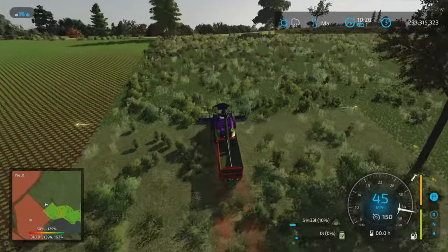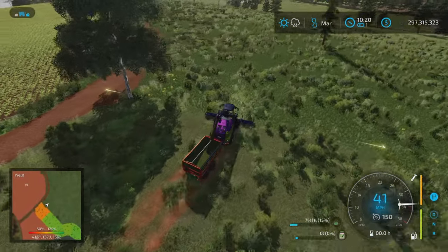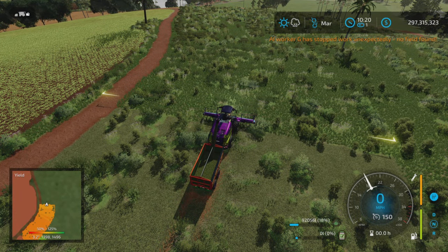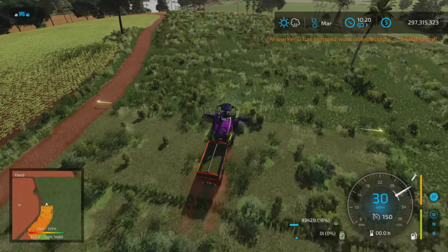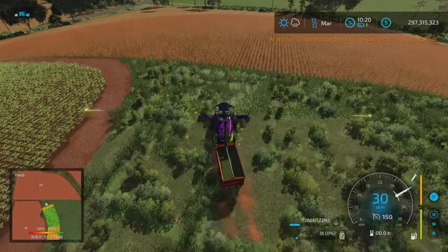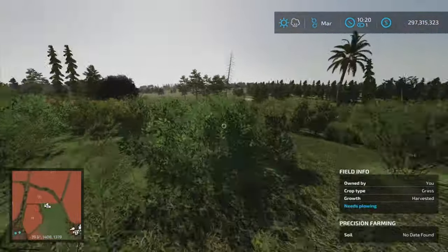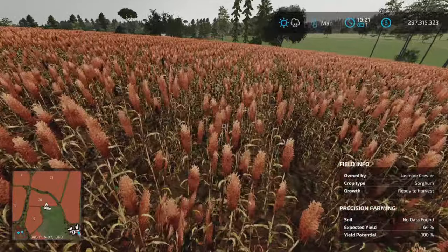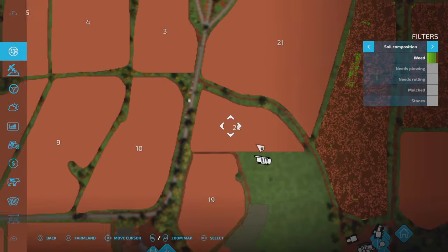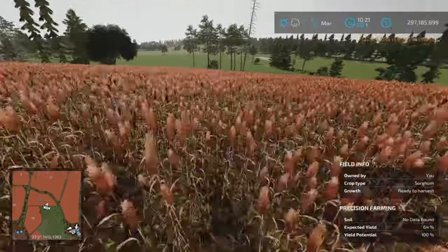This is a meadow so a worker is not going to work it no matter what. If we try it says 'worker has stopped - field not found.' That's not a problem with the mod at all, that's just how things work. And what field is this? This is sorghum - oh, ready to harvest sorghum! We're over here at field 20.